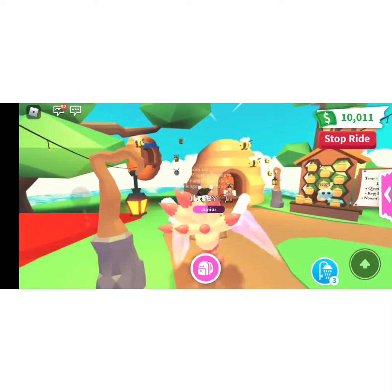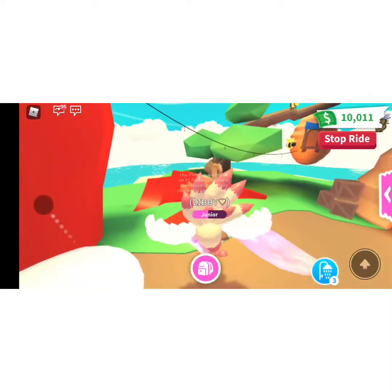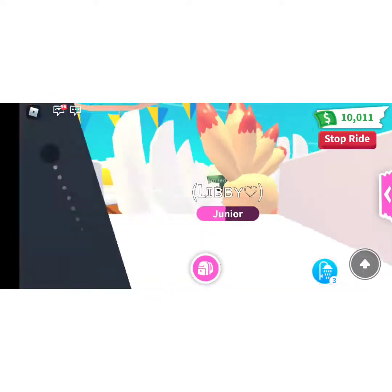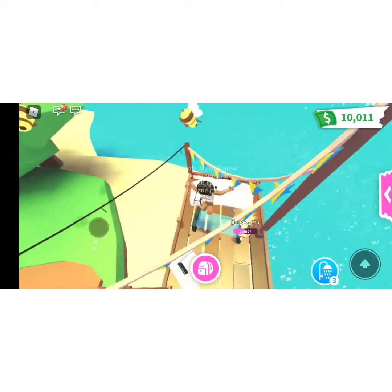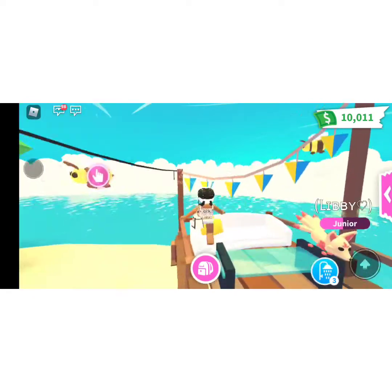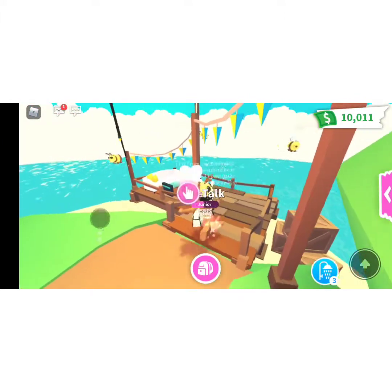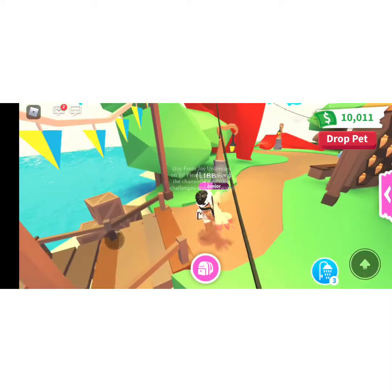The eighth thing you probably have not noticed is when you go to the beach shop slash coffee and tea shop, you can go over here and there's a tiny little lounge area. You could sit anywhere you want — under the pillows, on the seats. It's a really cool feature and I do a lot of my outros here because it's really nice and summery.